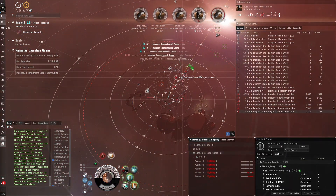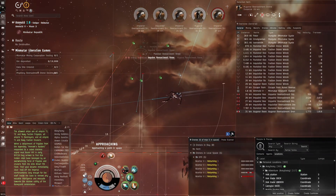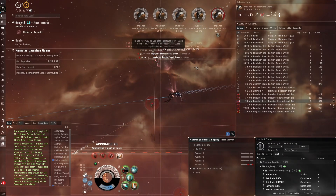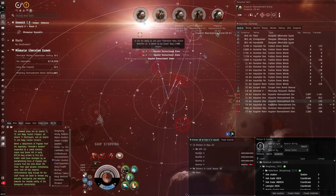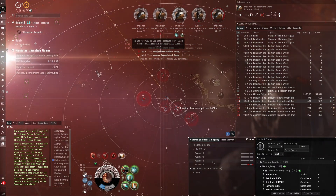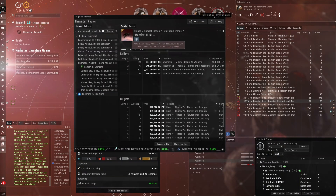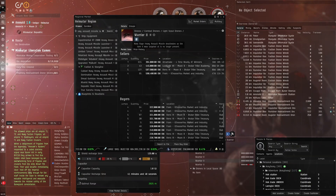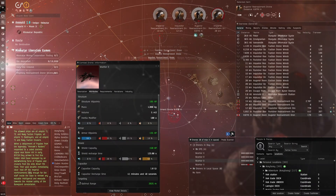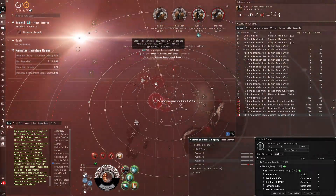Oh no — Warrior drones, don't die! Why are they just afking out here? The AI baffles me sometimes. Lost a Warrior — a dear Warrior. Let's see if we can buy a new one somewhere. Looking at the market — 300K, and there's almost no stock in Hek. I think Hek is in Metropolis — perhaps Heimatar is a lesser-populated area of space by comparison.